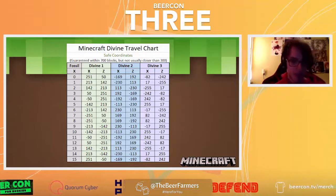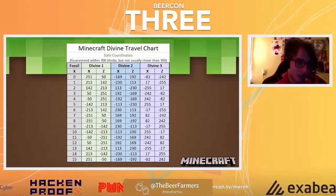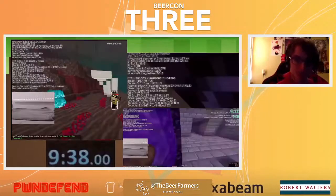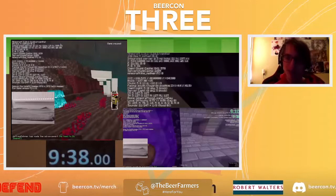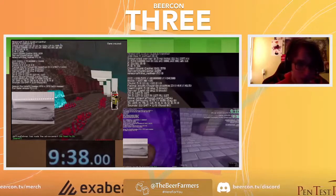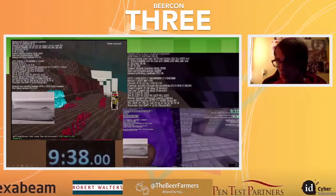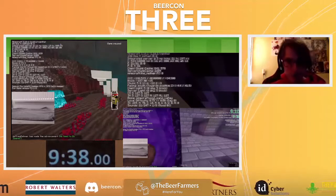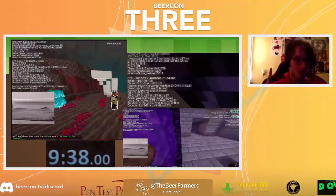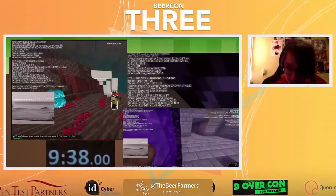People started making charts for it. If you find a fossil with X coordinate zero at chunk 0,0, then your first divine location in the nether is 251, 50. People started using these charts — many charts started popping up — and by god, did it work. A few weeks later, this run was had by Brent Dilda: 9 minutes and 38 seconds using divine travel. He paused the game, looked at the fossil — it was at position 8 within chunk 0,0 — went to the chart, looked up position 8, made a portal close to those coordinates, and spawned right in the middle of the stronghold. No ender pearl thrown, no triangulation, no calculated travel — straight up divine travel.